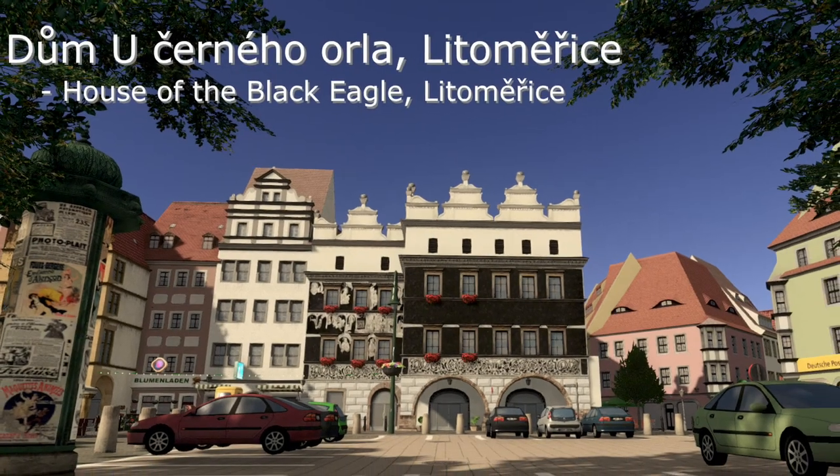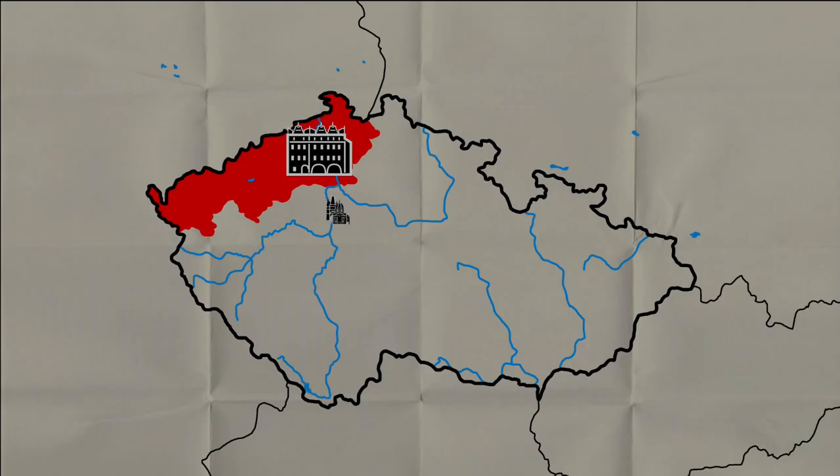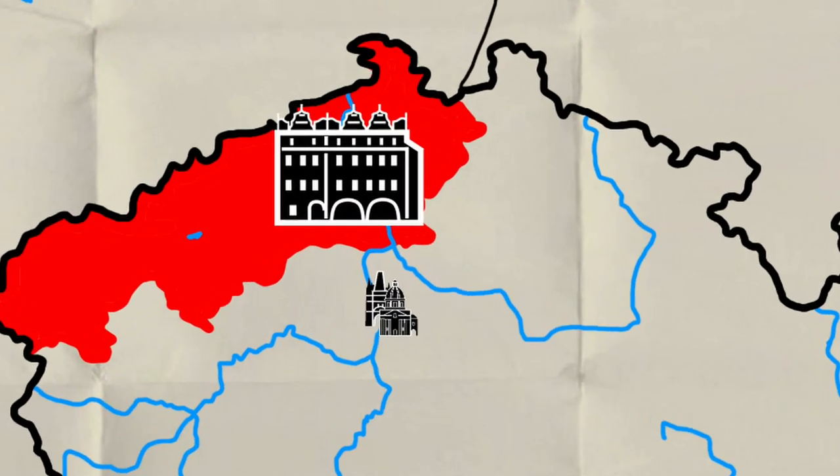For now, let's dive into the House of the Black Eagle from Litomarice, a small town in the region of North Bohemia in the Czech Republic.